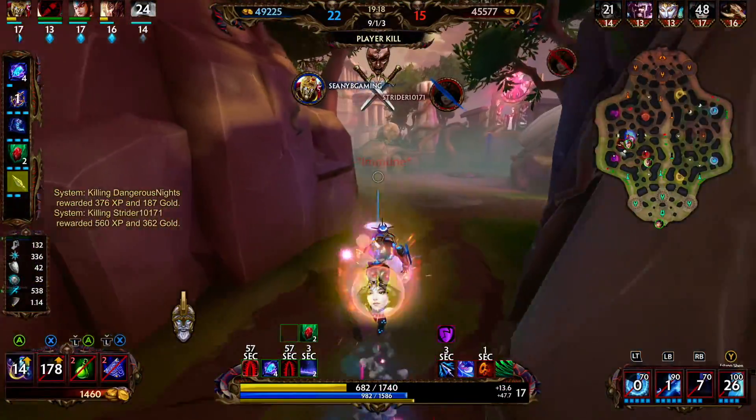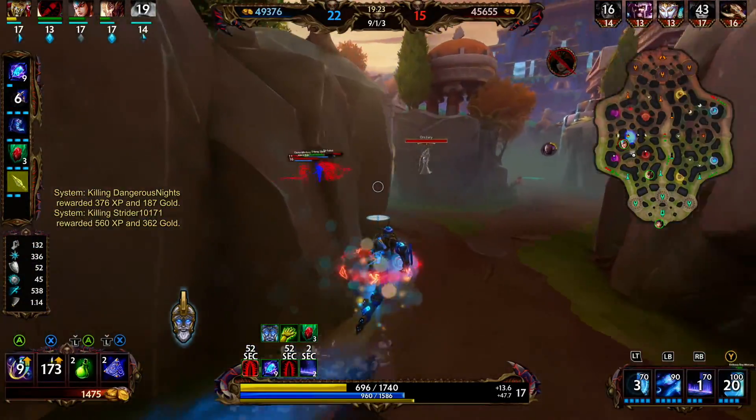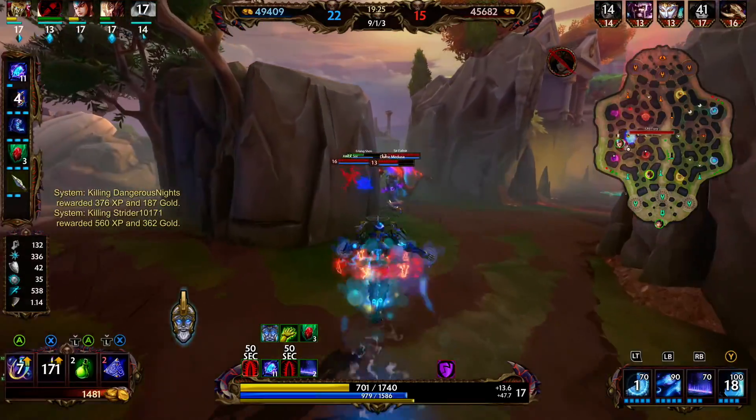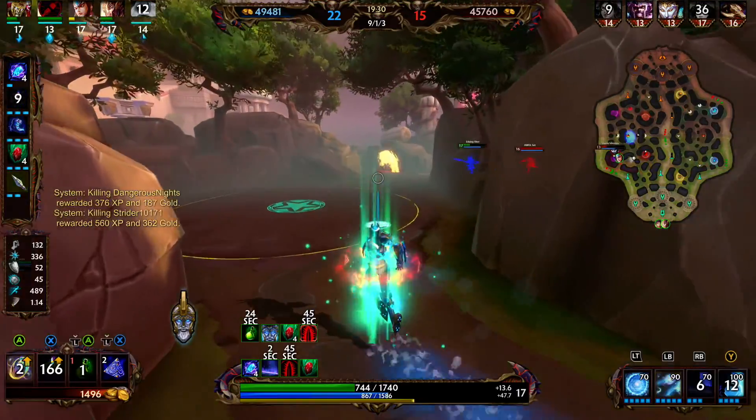We activate our three and use our Aegis, then portal through the wall. We're still kind of in this fight — we just need to hang out in the backline, away from them and near a wall. We cast our two, chunk the Medusa, and activate our three to gain increased movement speed.